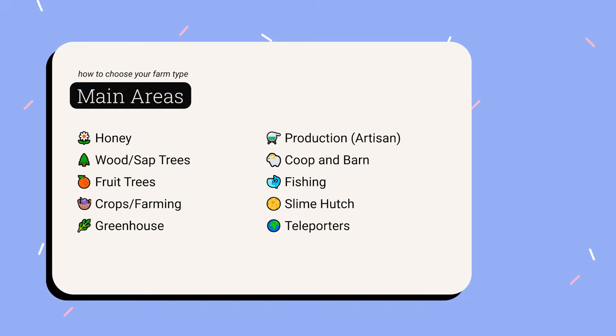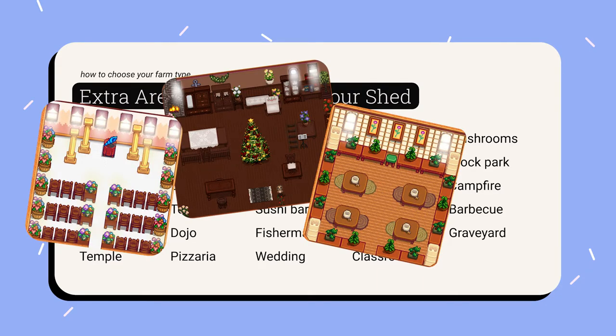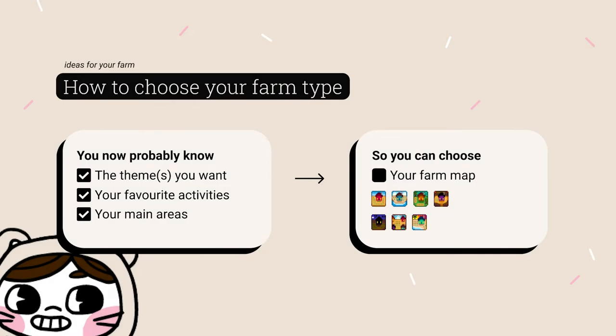Based on all of that, what would be the extra areas you'd like to add just to fit in with the theme? When I say extra areas, that could be areas outside or areas in a shed — such as a cafe, a tea room, a wedding area, or a campfire. You may be wondering why I'm asking all this, but thinking about your theme, favorite activities, main areas, and extra areas, you can have a rough idea of how much space you will need.